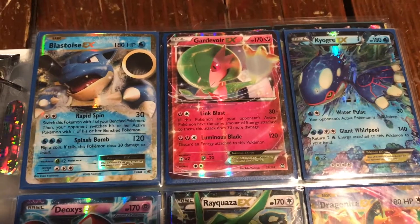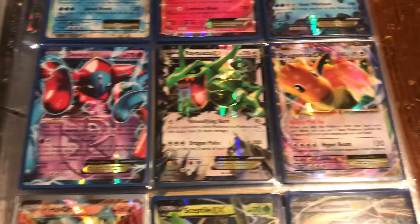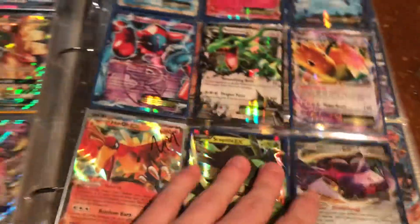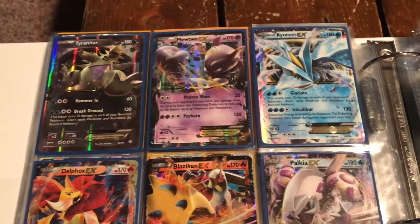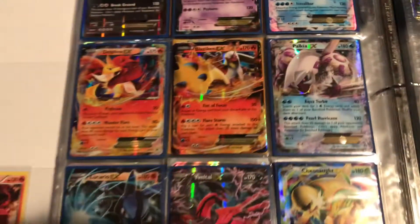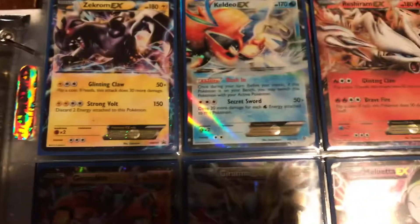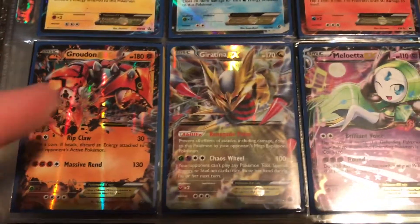Now we have some of my older EX cards: Blastoise, Gardevoir, Kyogre, Dragonite, Rayquaza, Deoxys, Ho-Oh, Sceptile, Genesect, Tyranitar, Mewtwo, Kyurem, Delphox, Blaziken, Palkia, Lucario using Aura Sphere, Yveltal, Zekrom, Keldeo, Reshiram, and Groudon — I really like the artwork on that one.